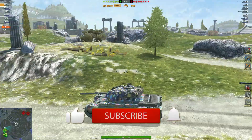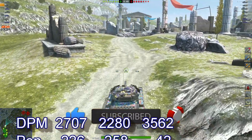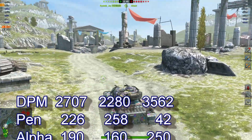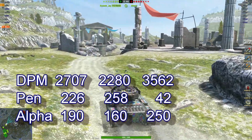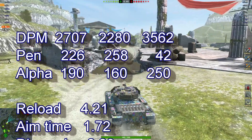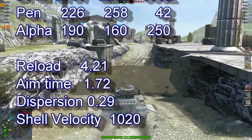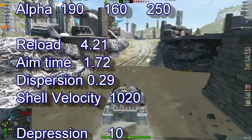We'll now look at some stats for this thing. 2270 DPM, aim time 2.6, pen 226, and 390 alpha. Looking at a reload of 4.21, aim time of 1.72, dispersion 0.29, shell velocity of 1028.